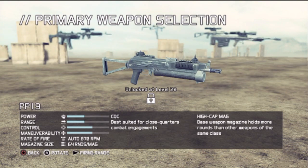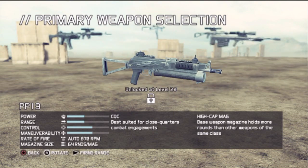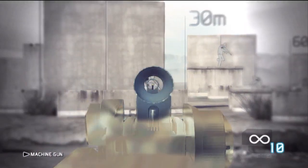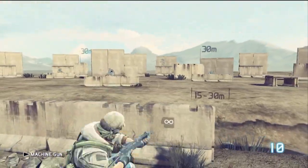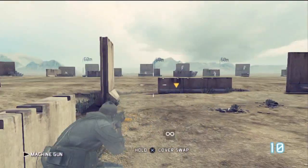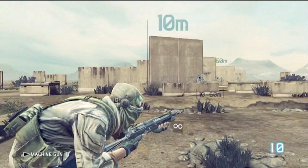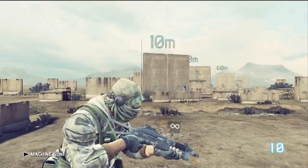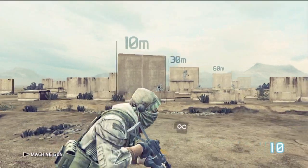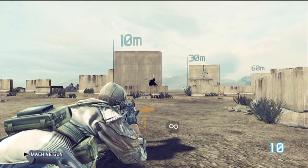Not only can you try out attachments you need to buy, you can try out the locked guns too. Say you want to try the PP-19 — that one with the round drum magazine. All you have to do is press Start on that gun and you're already in the firing range trying it out. Pretty cool! Also a quick tip: you aim to wherever you want to go in the cover system, hold X, and boom — you're over there.